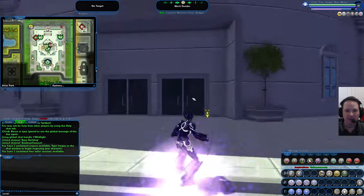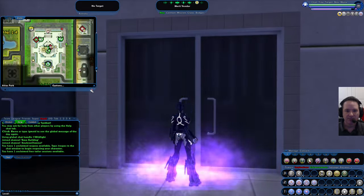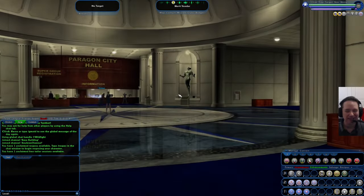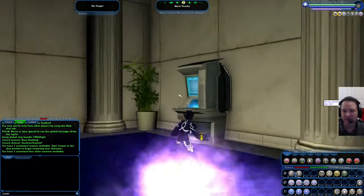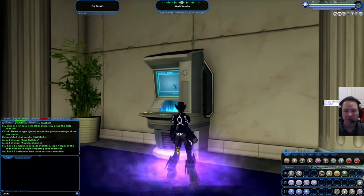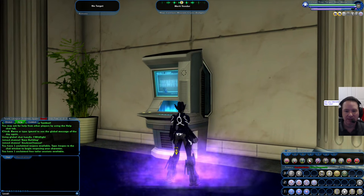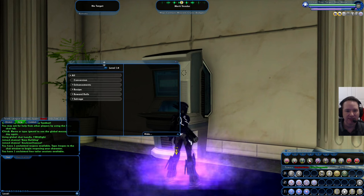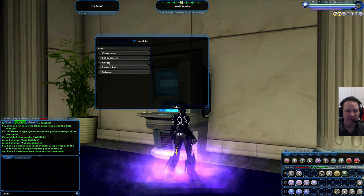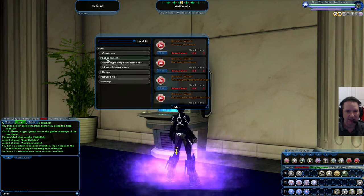Today I'm going to show you how to convert those into cold hard cash because the game doesn't really tell you how. The first thing you're going to do is go into City Hall. If you zoom in on the map — this is on most maps — you will find what's called a merit vendor. The merit vendor is right here, it's the ATM-looking thing.